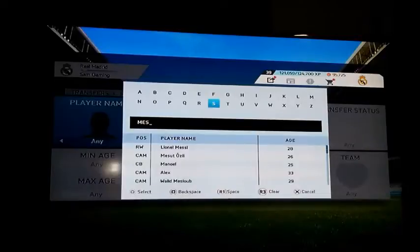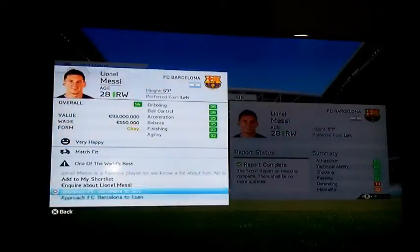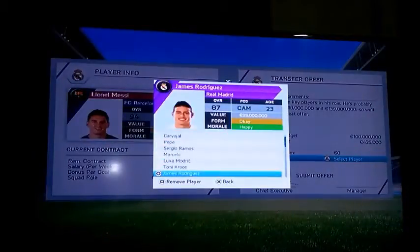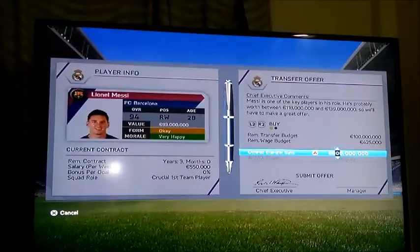Then I want to go for the big one — the best player in the world right now — to come to his rival club. This might not be realistic and a lot of you might not like it, but for me I like him and I like Real Madrid. If he came to Real Madrid in real life it would be like Figo coming from Barcelona to Real Madrid back in the day. I offer James Rodriguez plus 70 million for him.